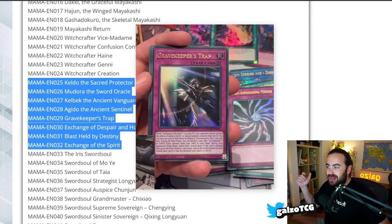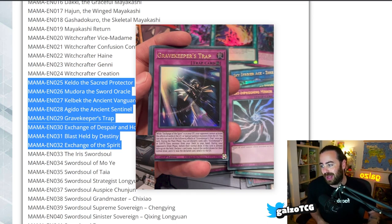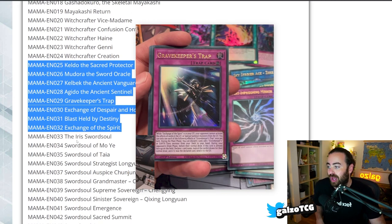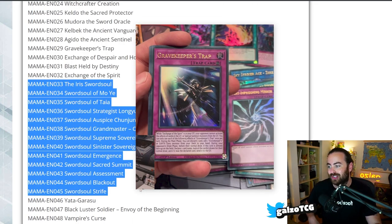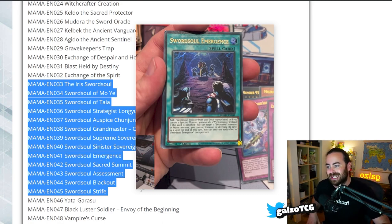Then we have all the Mayakashi stuff, and then we have the Ishizu cards. We got the four Level 4 Earth Fairies that are absolutely going to break the game. We have the Gravekeeper's Trap, the Exchange of Despair and Hope, and we also have Exchange of the Spirit, which is obviously going to be reprinted here because it directly supports the Ishizu cards.